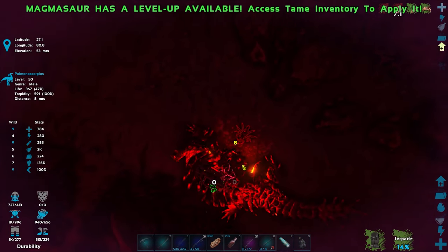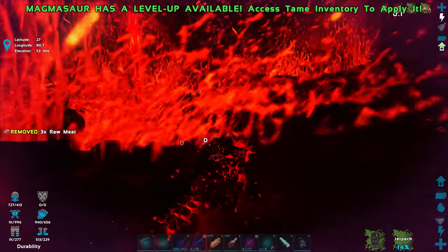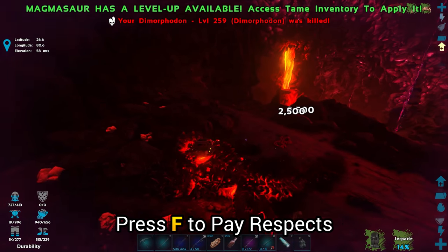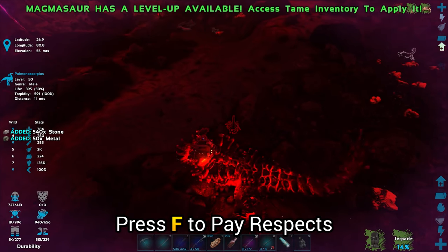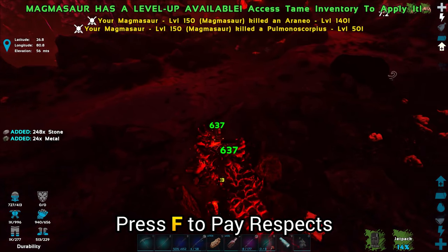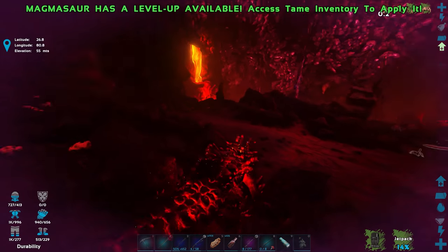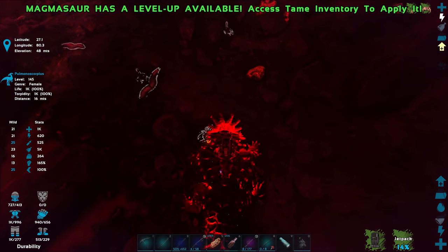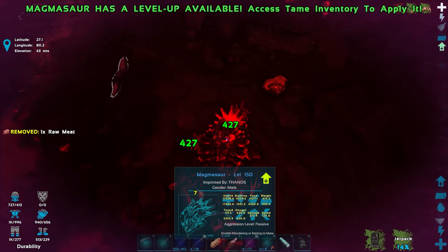Because there's a volcanic event going on I can't really risk using the chainsaw, so I'll just mine with the Magmasaur. Suddenly I'm webbed — oh no, my Dimorphodon got killed! F's in the chat. That was a pretty good Dimorphodon — level 140 or something. The Dimorphodon took the damage because as a shoulder mount it didn't benefit from the heat insulation effect the Magmasaur gives us.